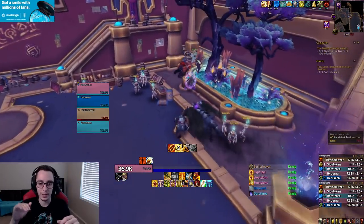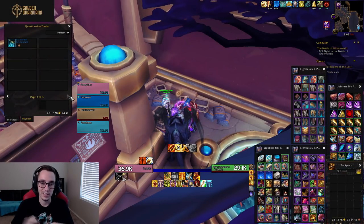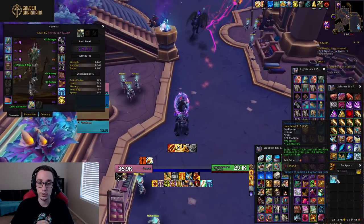After the first boss room you end up in a big open area where you can go down a flight of stairs. Right next to the flight of stairs on the right side there is a vendor, and on the last page of what he sells there is a necklace that you want to buy.